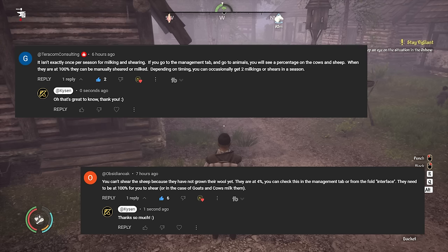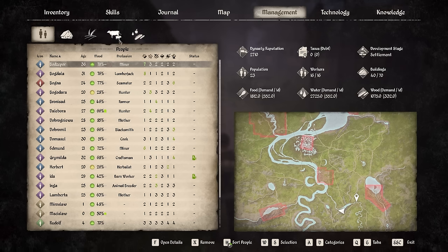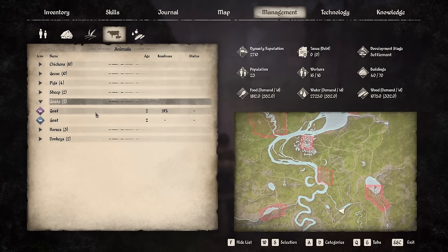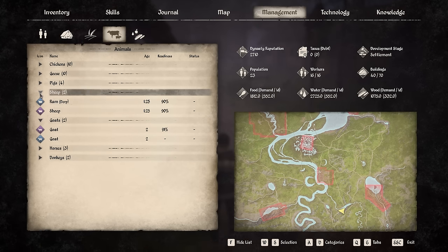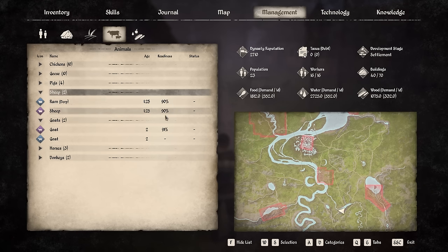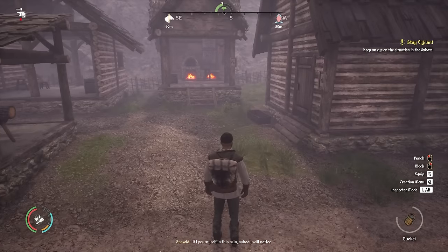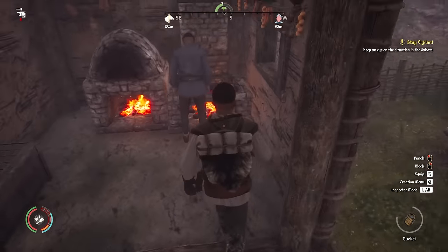I also had really useful comments from Terracom Consulting and Obsidian Oak. If we go into management, then animals, and down to the goats for example, we have this readiness percentage. Only the female goat has a readiness percentage, currently at 91. That's how ready she is to be milked - when it hits 100 we can milk her. Similarly with the sheep, they both have a readiness percentage for being sheared, and we're closing in on 100 for all of them. That's why I was going wrong with the goats and sheep, and now we know what to do.